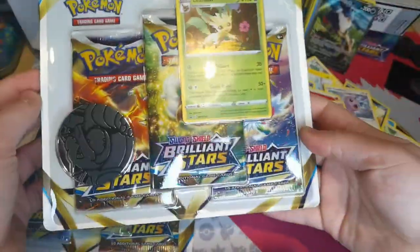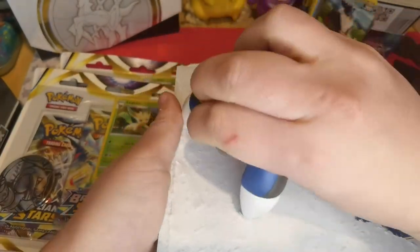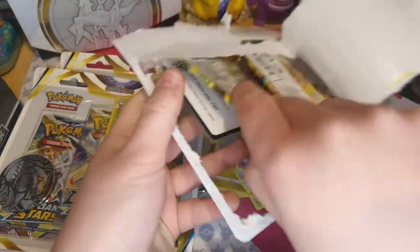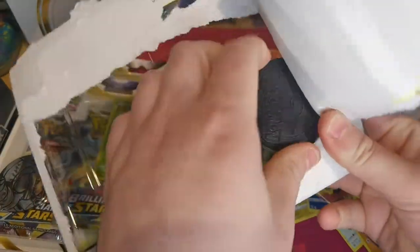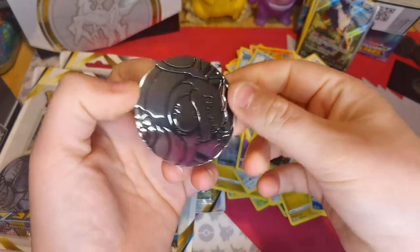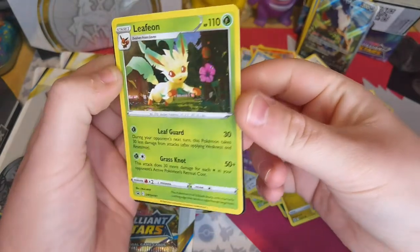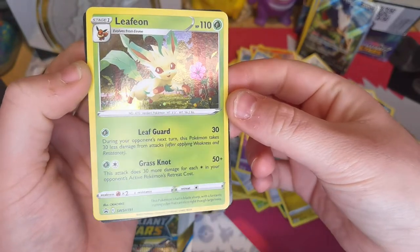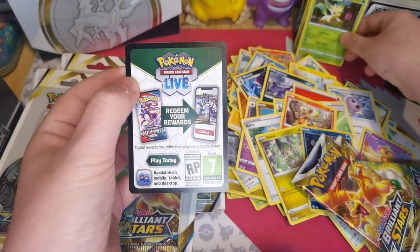We're now onto the Leafeon blisters. It'd be cool to get a Charizard out of it all. One, two, three - promo card and the Blastoise coin. You've got the awesome Leafeon promo. Look how happy he is with the little pink flower - Leaf Guard and Grass Knot. I'm definitely keeping him in a special place with all the rest of my Leafeons.